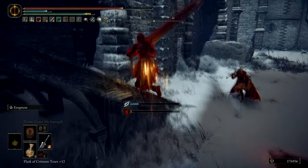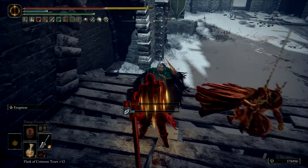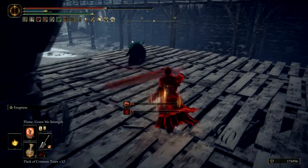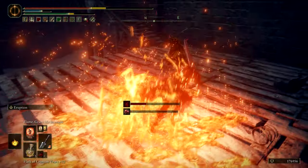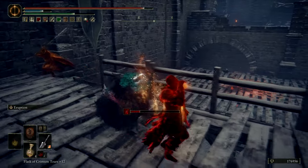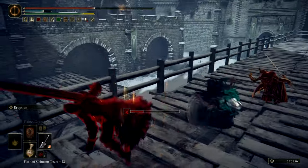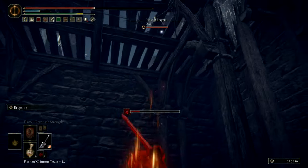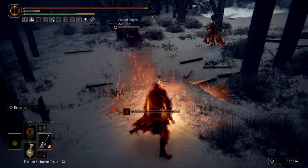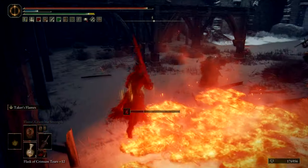I switch to the Eruption greatsword since they are being aggressive. I make the mistake of trying to Estus when the host is very close behind me — whenever you go for an Estus, try to do it when you have a lot of space or at least a corner where you know you won't be hit by the phantoms. I make the same mistake again; my best shot would be to heal below where they can't hit me, and my plan is to switch to the Blasphemous Blade to hopefully get a one-shot kill since Eruption is not working here.